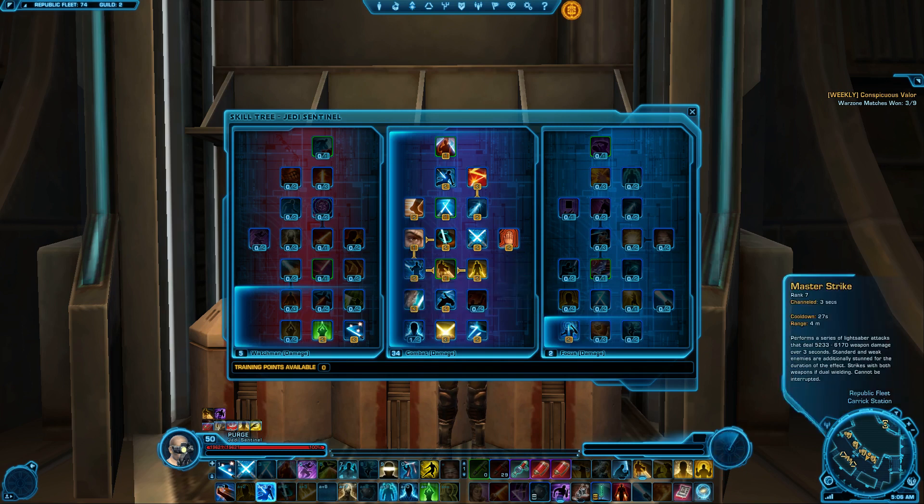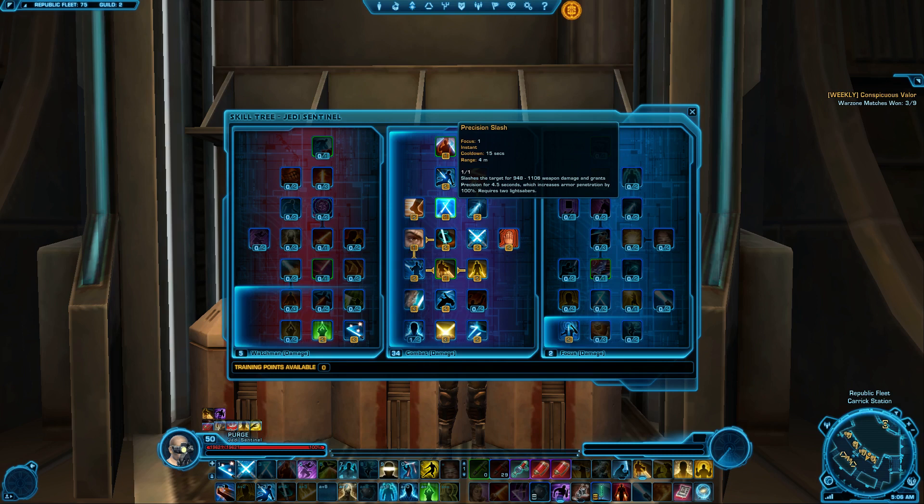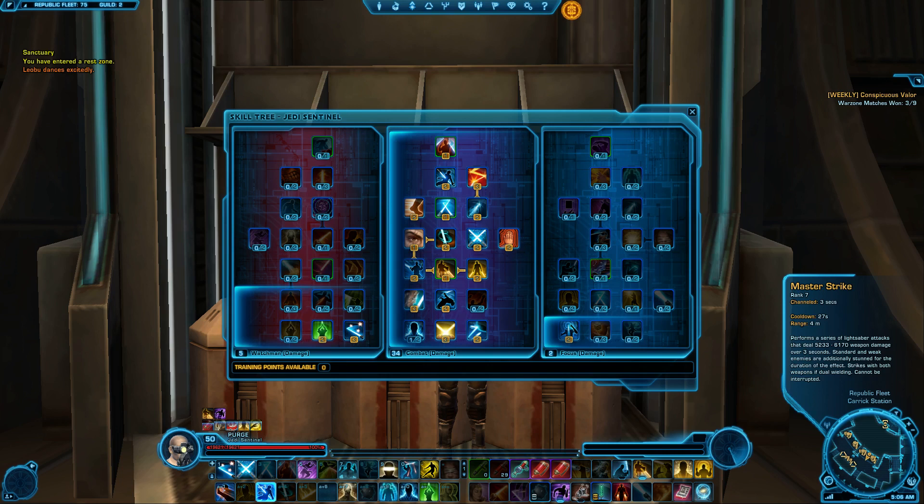Master Strikes is a 3-second channeled cast. With Precision Slash lasting 4.5 seconds, that gives you the ability to leap in, hit Precision Slash, then Zealous Strike first if you want — but you always want to hit Precision Slash directly before your Master Strike. There is some differential here because this move is fairly easy to counter; anybody with a stun or knockback pretty much wastes your Precision Slash. But that would happen anyway even if you jumped in hitting Blade Rush and Blade Storm — and it is Blade Storm that's the Force ability, not Blade Rush.